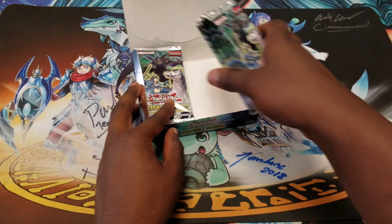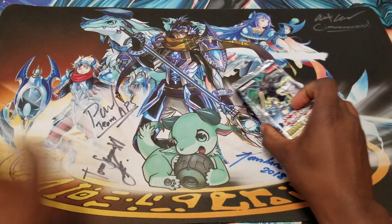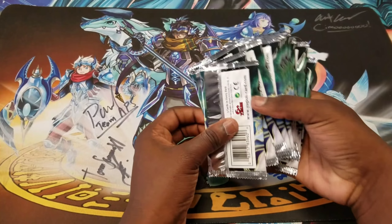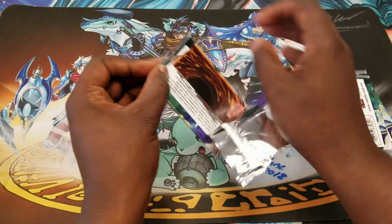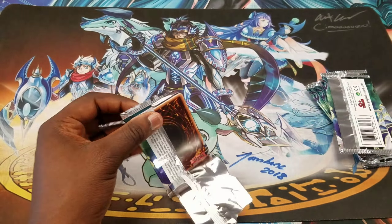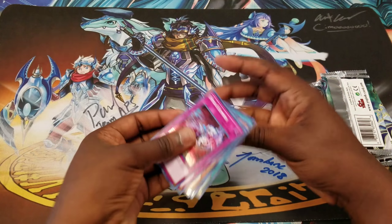We're just gonna start with the right side — everybody starts to the left so I'm just gonna start with the right. I don't really care about Ash Blossom too much because I'm gonna get a playset of secrets thanks to this super reprint making everything so much cheaper.